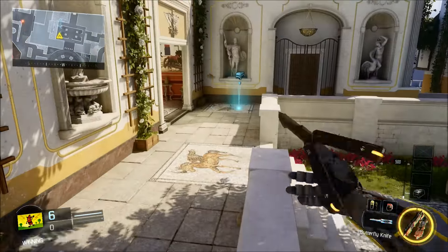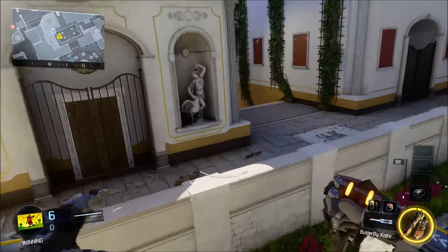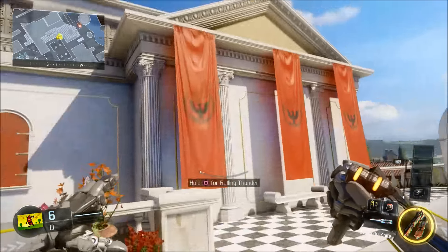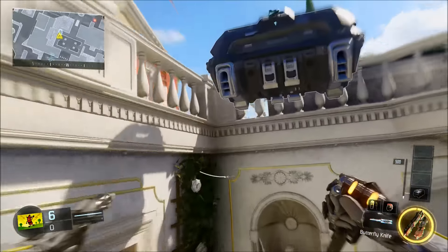It's a mini sky barrier in the middle of the map on Raid, which honestly is probably one of the better ledges, because everyone seems to find ledges that have nothing to do with any points of the map. But right here, no one's expecting you to be right there — until everyone knows about the glitch.